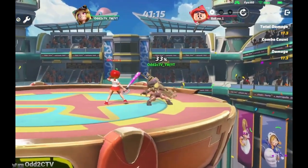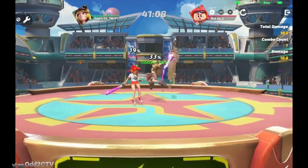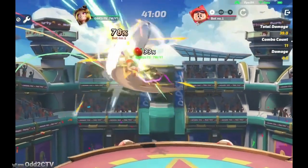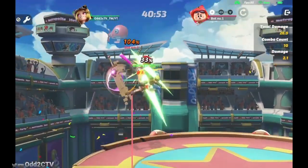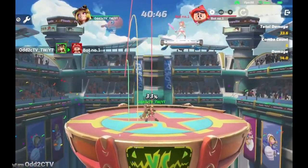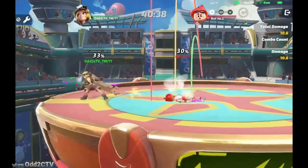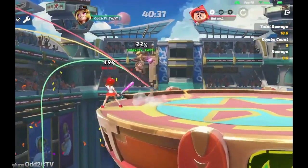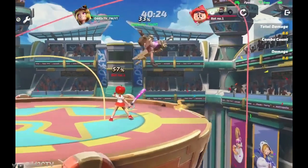Her down special is a command grab — she grabs the opponent, picks them up, and throws them down with a meteor. This is really good because you can combo from it. You can do things like down special into neutral air, down special into dash forward air, or down special into up air for kill confirms — a very good setup move. You can also do this command grab in the air.